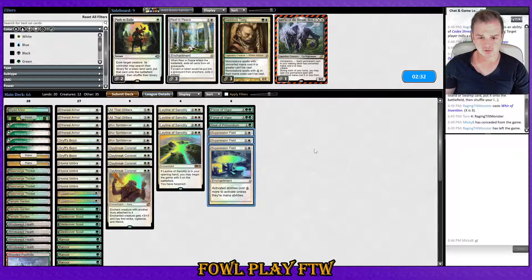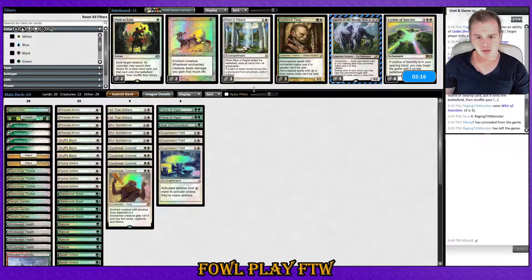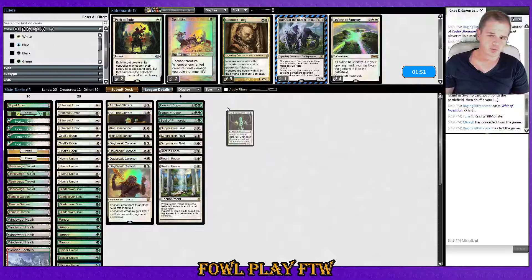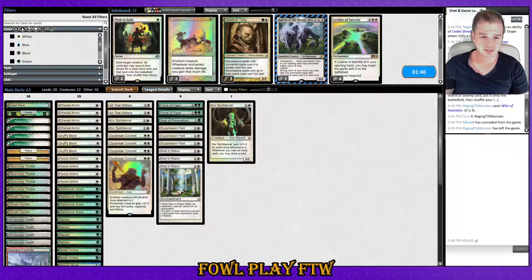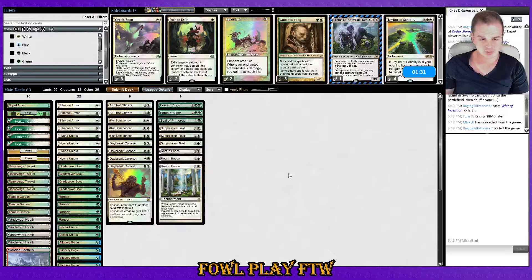Our Suppression Fields seem very good against our opponent — they shut off a lot of what they're doing. Force of Vigor and Seal of Primordium are going to be good, and Leyline of Sanctity might stop some Thoughtseize and discard. Spirit Link probably isn't good enough here. Knowing our opponent can potentially have access to Academy Ruins to bring stuff back from the graveyard, it's worthwhile bringing in Rest in Peace as well. We could bring in Grafdigger's Cage because it stops them casting Karn the Great Creator. Grif Spoons are pretty weak here, so we'll minus those. Fairly heavy board — bringing in nine cards, taking out nine.